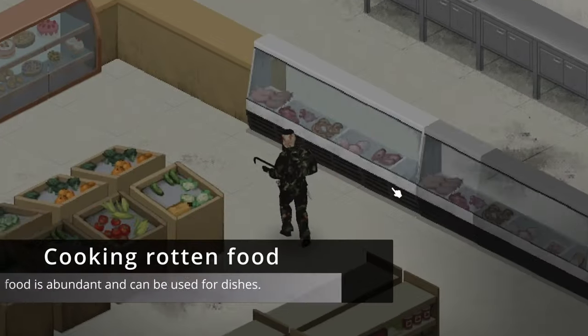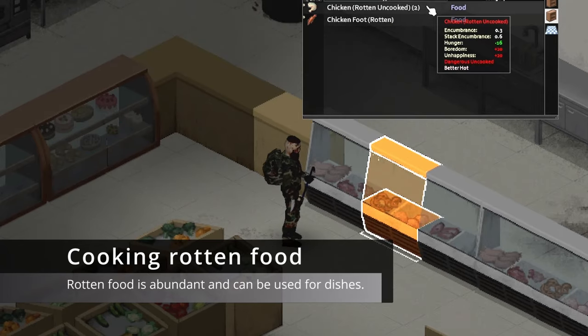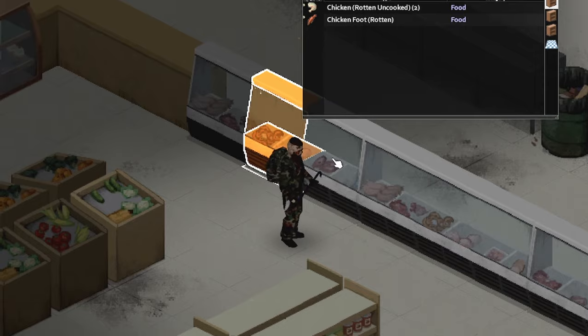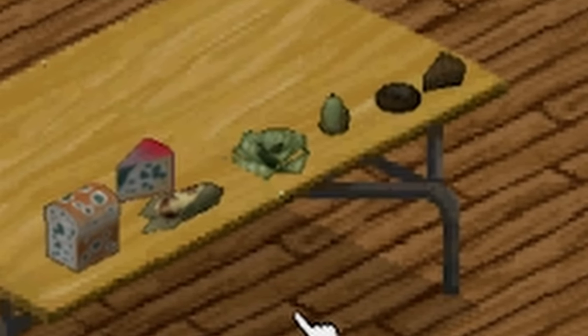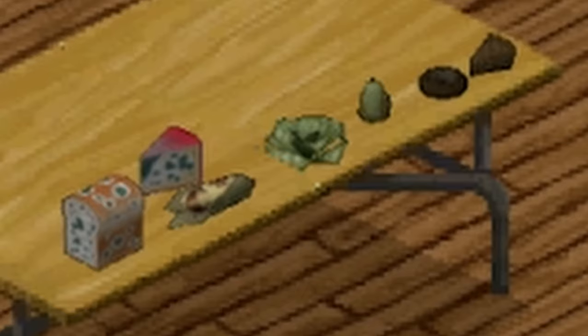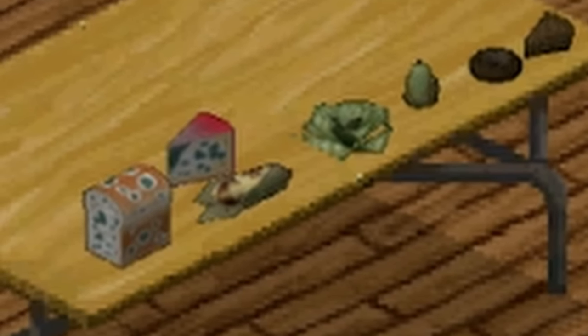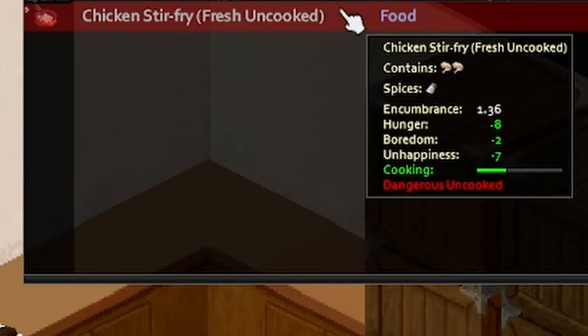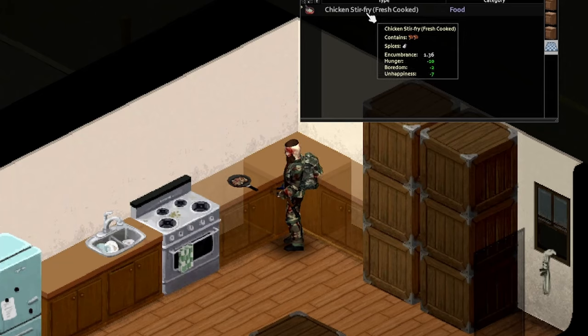Number 3: Cooking Rotten Food. During your playthroughs, you are bound to encounter spoiled food, whether in a supermarket's meat section or from your own crops. It is a given, so why not make the most out of it, since food can be really scarce depending on your settings. Reach cooking level 7 to unlock the skill of cooking rotten food. Once cooked, these dishes can be consumed without causing food poisoning.